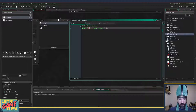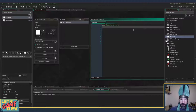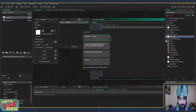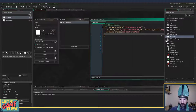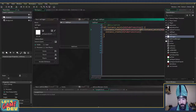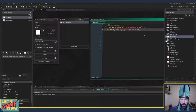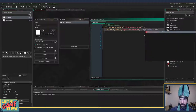Back in our trigger: when we collide with object_player, we do care about whether an instance exists. If we don't already have a fade transition instance, we create one and set its target_room to room_victory.